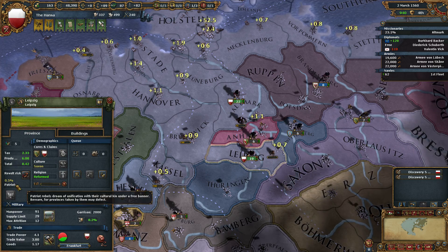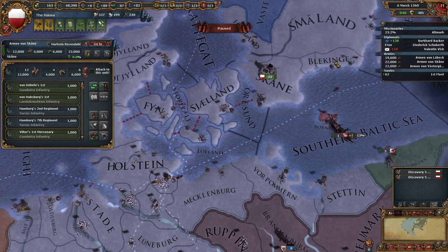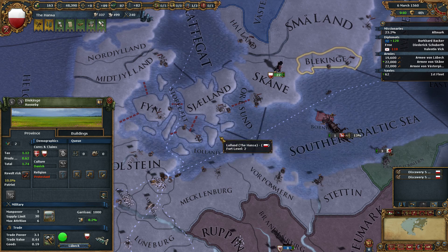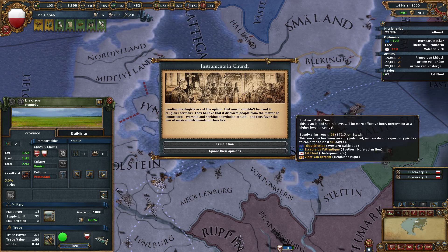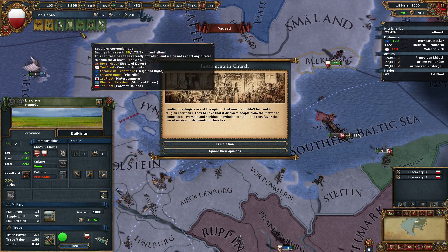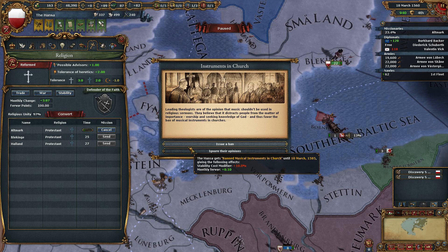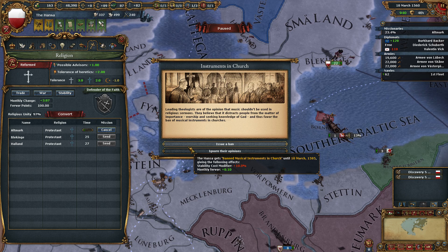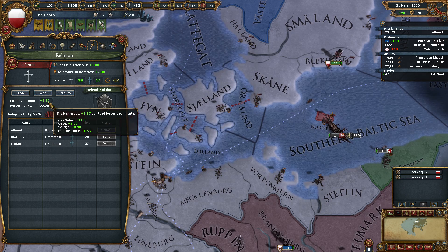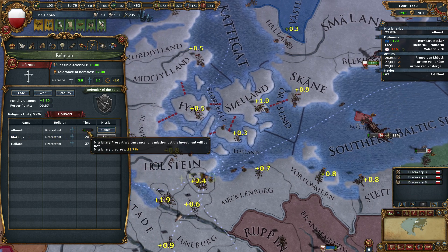I'm actually going to station my troops over here because we have a little bit of a revolt risk. Laking is apparently the one that is most troublesome. I don't have a missionary to convert though. Lose ten points of fervor — how many do we have? A hundred. We are going to ignore this; we are gaining a crap ton of fervor points anyhow, so we'll definitely get that.